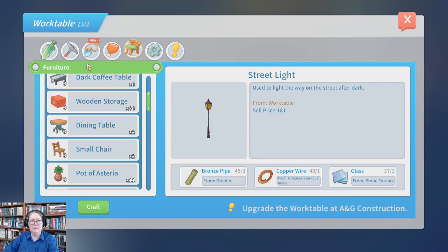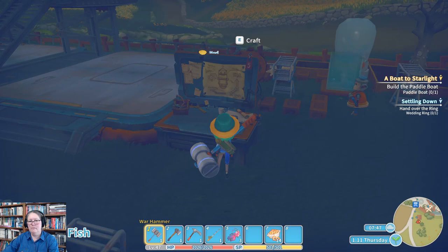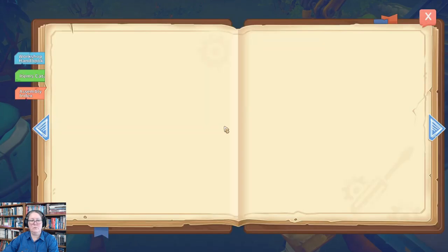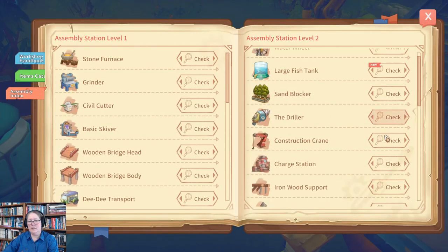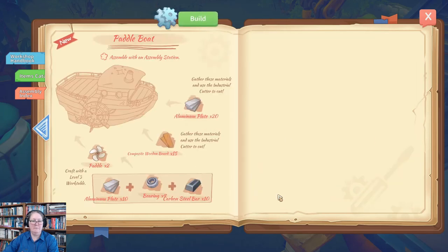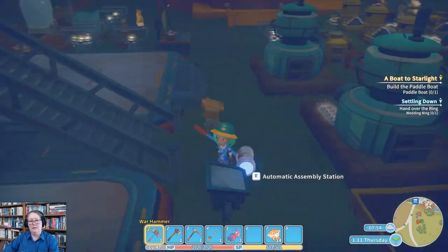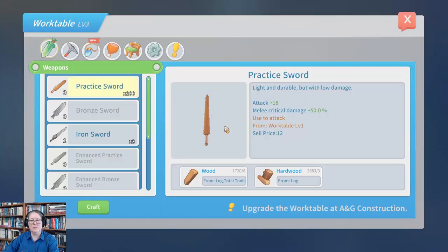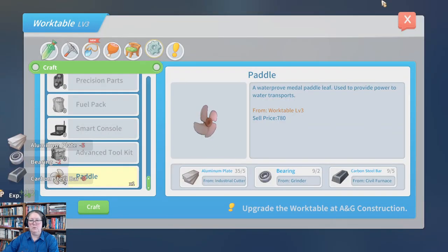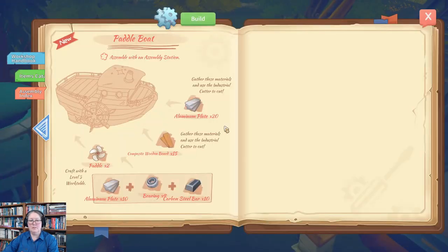I got completely sidetracked — I'm supposed to be building a paddle boat. Let's go sort this out. I wonder if we can do this automatically — let's check. We can actually build two of them if we want to, because then I can put one in the museum. I need 20 aluminium plate, 15 composite wooden boards, and two paddles, so if I build one more paddle I can make two boats. Let's grab that and build one more, and the good thing about this is I can leave it to run.